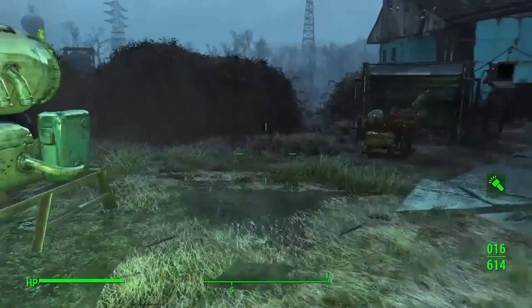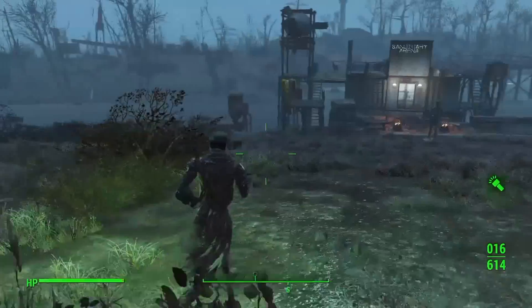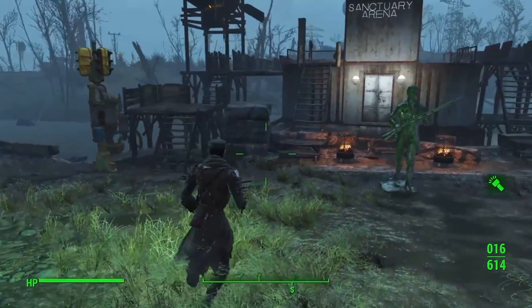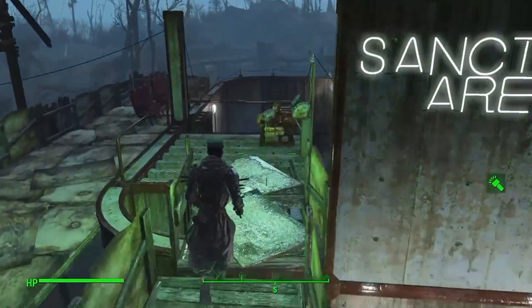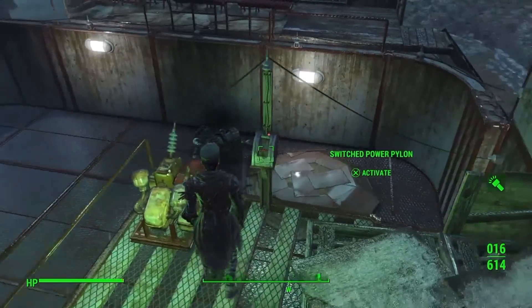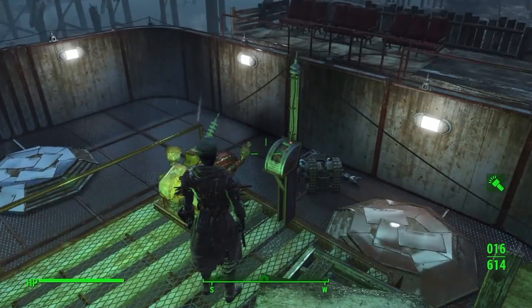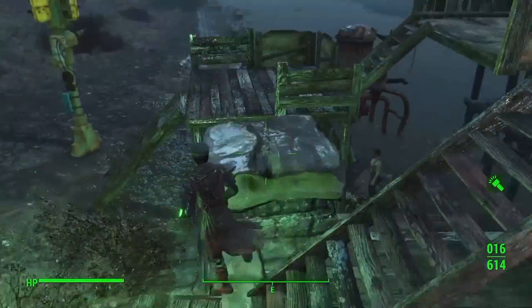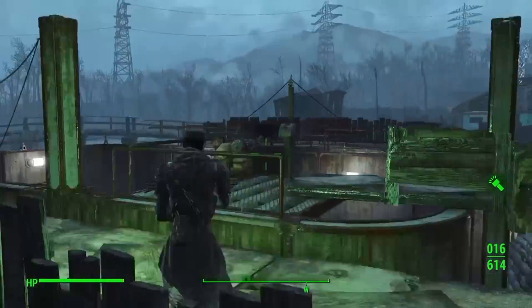Now we'll finally get down here to the arena, which is my newest addition - the Sanctuary Arena. If you walk up these stairs here, this is actually the controls - you just use this to open and close the gates. You go down these stairs and over here to the side is a sitting area for the audience, and the same thing over on the other side.